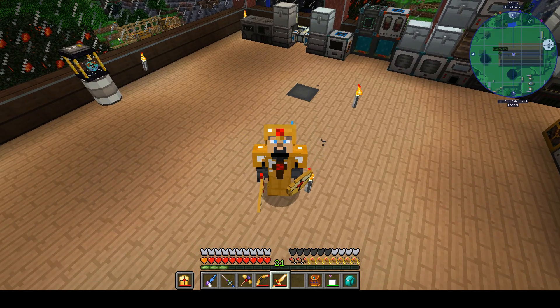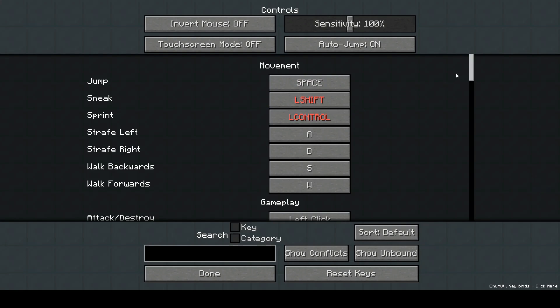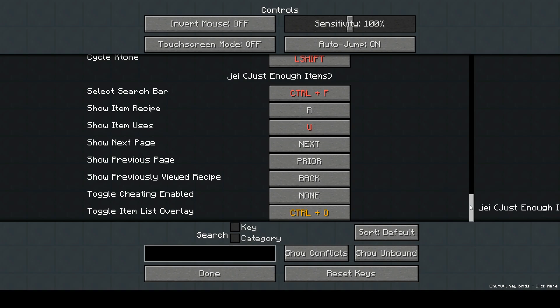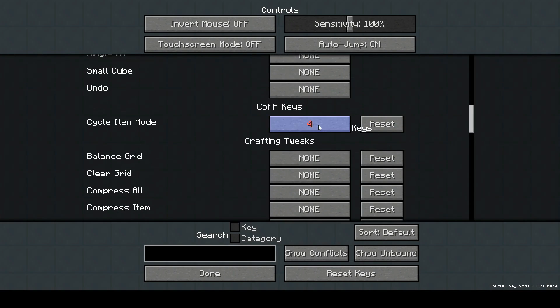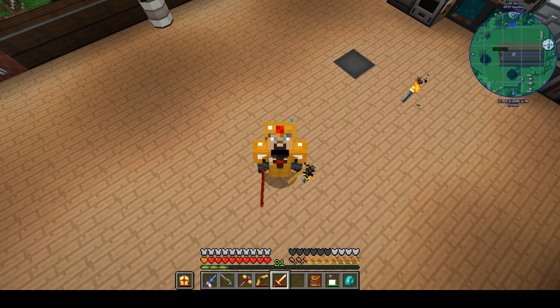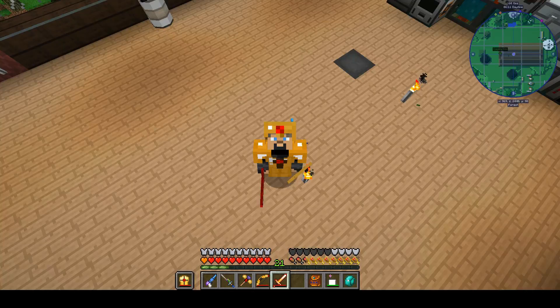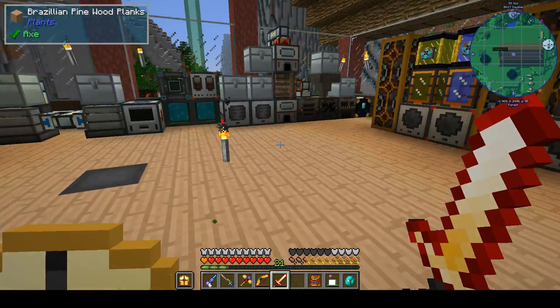Yeah! I think there's a key binding that controls — let me check in CoFH — because we can turn that. Four — all right, so now does it drain my power just sitting there? No, it only drains it when it's in use. Okay, so what do we got on this? I would say we are ready to go. I'd kind of like to have looting on my sword, but oh well.